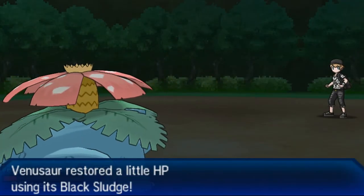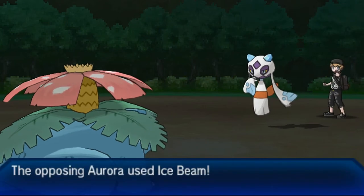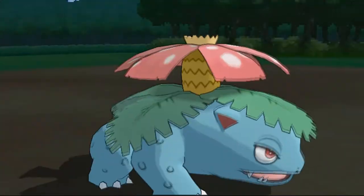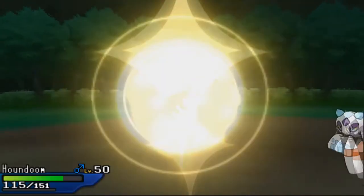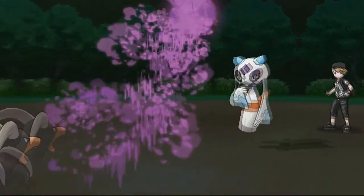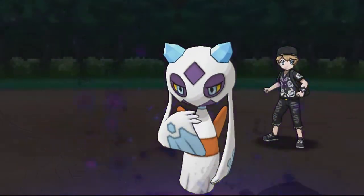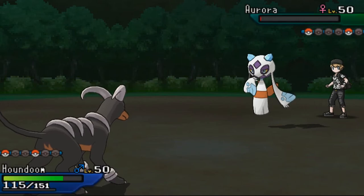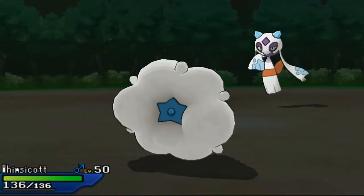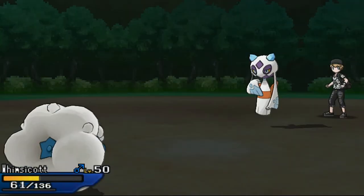One of my mistakes was leaving Venusaur in instead of sending Houndoom. I saw that Pokémon coming but I still sent Houndoom thinking I could win. I try Sludge Bomb — it's not super effective — but he survives with almost nothing. He goes for Destiny Bond, so if I use Sludge Bomb my Pokémon will faint too. I switch to Whimsicott, but he uses Ice Beam which is super effective and KOs it.